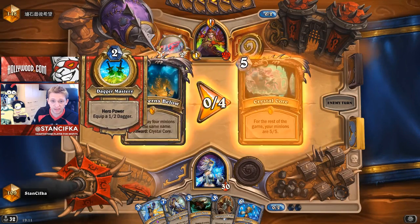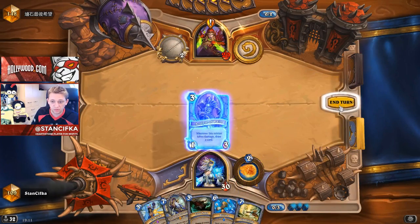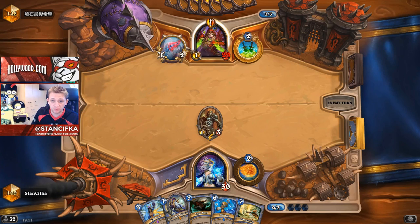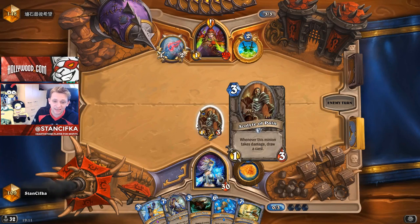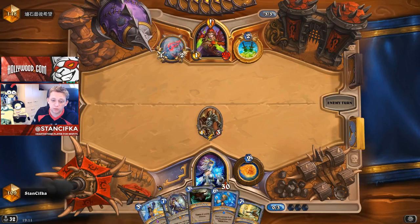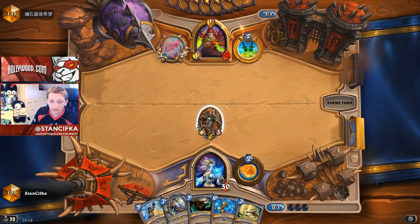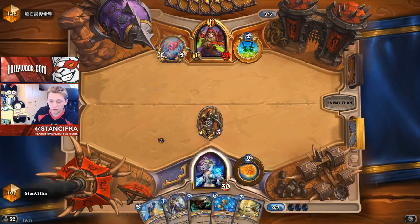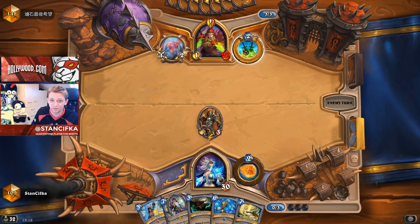This is pretty standard for Quest Rogue — it's all about completing the quest for him. The best way is with the 2/3 Fire Elemental that gives Fire Elementals to hand, and then he just completes the quest. We develop Aqualite over Ice Block because we want to draw more cards — we don't need a survival mechanism yet, and we're digging for more burn because it's still a long journey to burn the Rogue out.